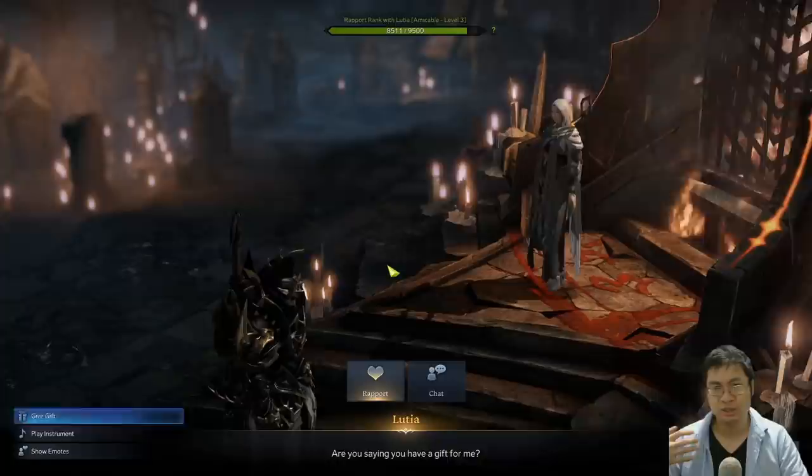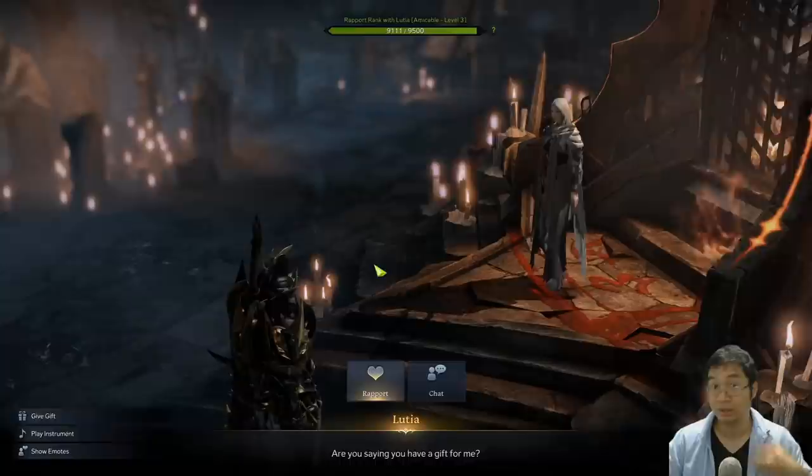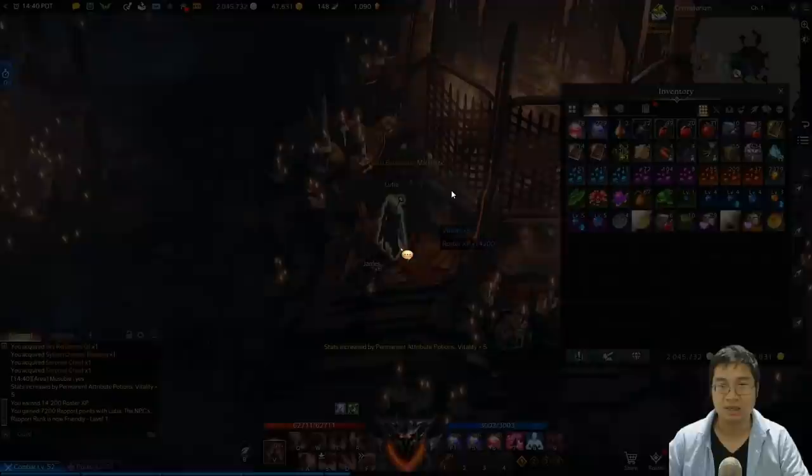Now that you've gotten the instant gold from NPCs, what happens next is we give NPCs enough rapport so they unlock a chain quest. Each NPC, in order to reach the teal Friendly level, requires you to complete two chain quests. Once you've unlocked two chain quests, you can get another 900 gold from each NPC.